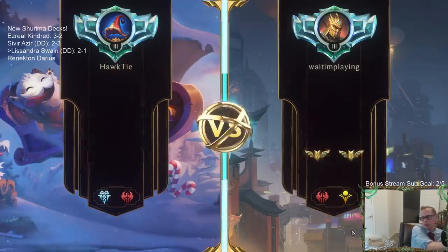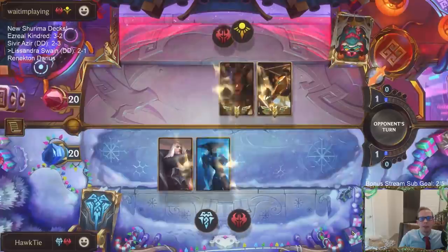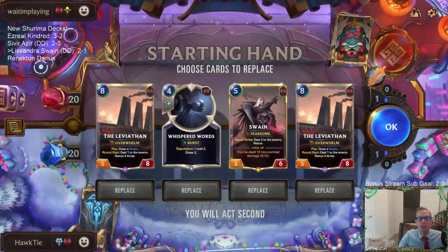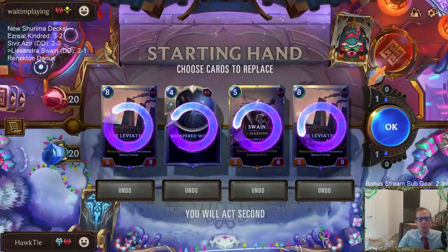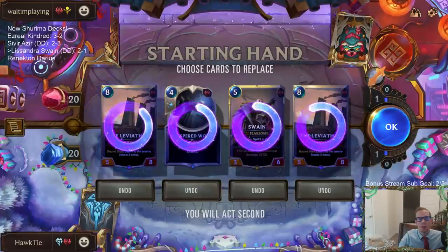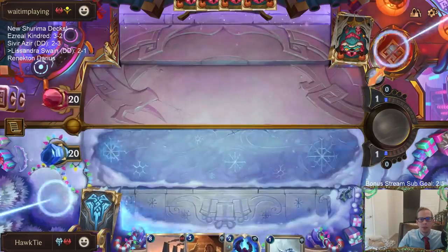Silvir LeBlanc — they already have double Champion Mastery; they've been playing these two quite a bit. Let's mulligan — I think everything. I could see keeping Swain; they should be pretty aggressive with those. We're just going to send them all back and look for some earlier stuff.